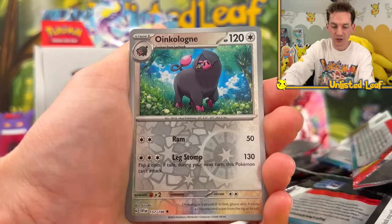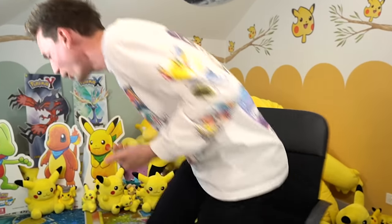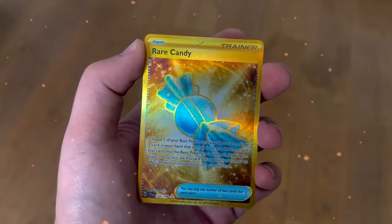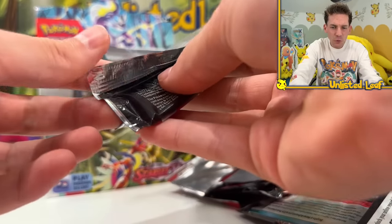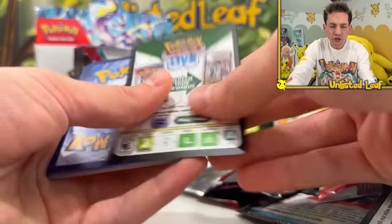Oh my gosh, are you kidding me?! I've got a cramp - walk it off! This in Pokemon terms is the cream of the crop - the three gold star rarity tier, the highest one. This must be randomly inserted because if they're giving three full arts, a gold card, plus everything else in this box - that seems way too much. We should also be getting more illustration rares.